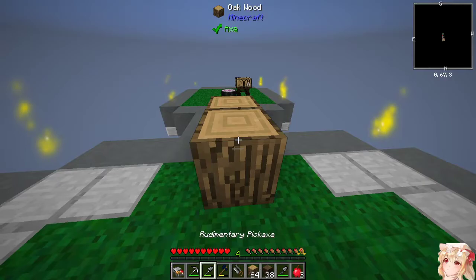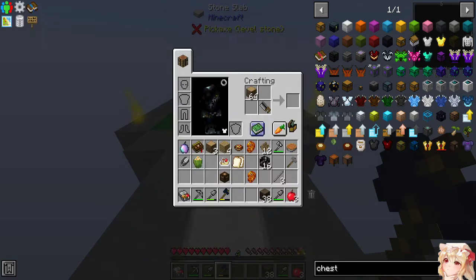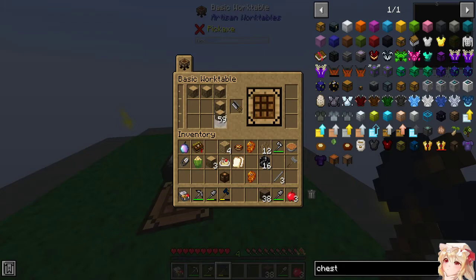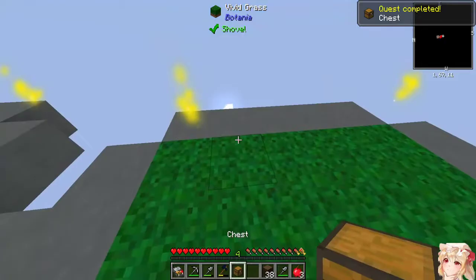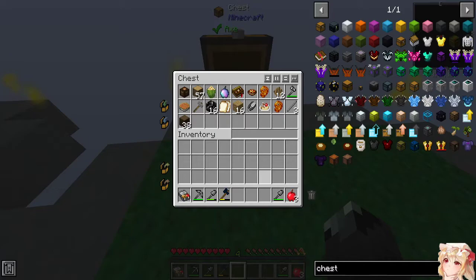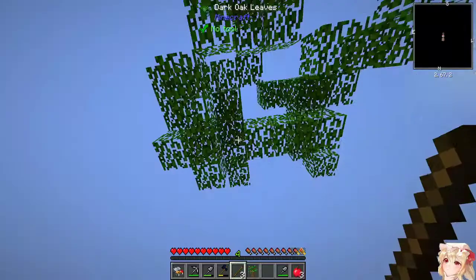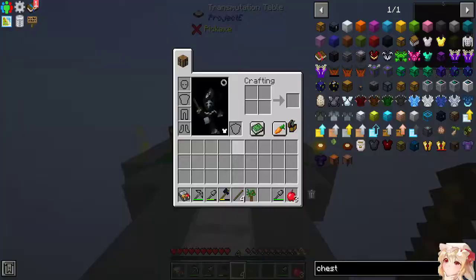That doesn't work like that — gotcha, just do it like this then. There it is — oh, my axe. Right, now we can store literally everything in our room. What do we need? How many saplings did we get from that? So far only one — so the answer would be no. I almost walked out the edge without realizing it.